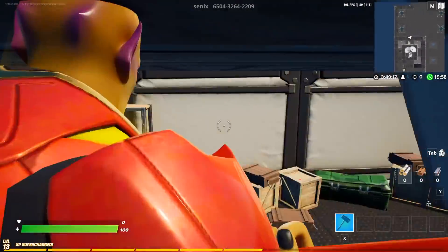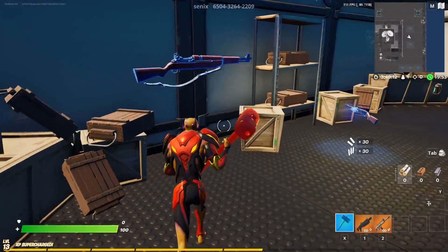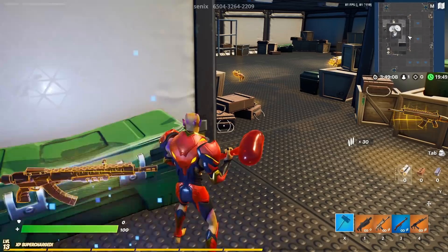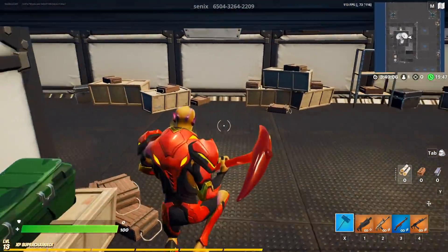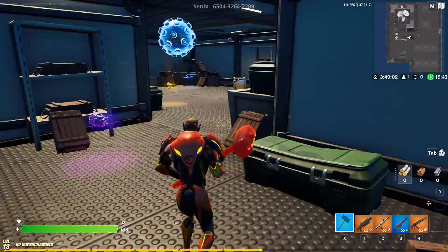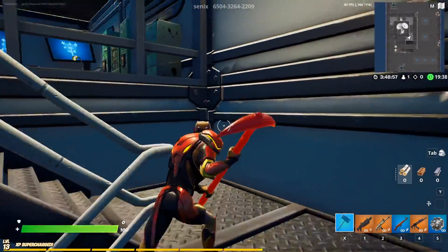Once you start the game it's gonna start just like this. Over here you can grab some weapons. The current quests are: we have to spend coins to buy items at the vending machine in Freaky Flights, we have to travel 5000 meters with the Stormwing plane, and we gotta eliminate players while we're in the Stormwing plane.